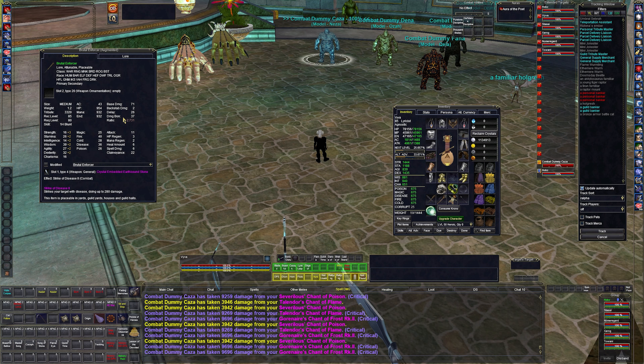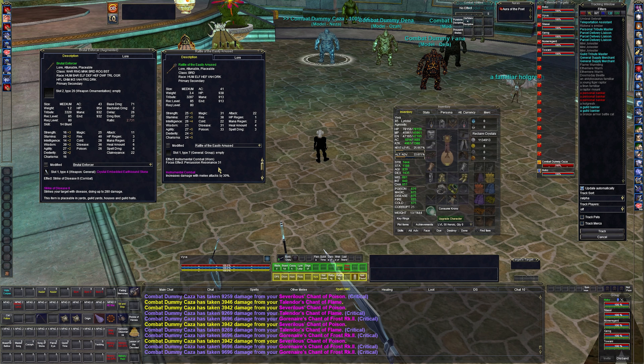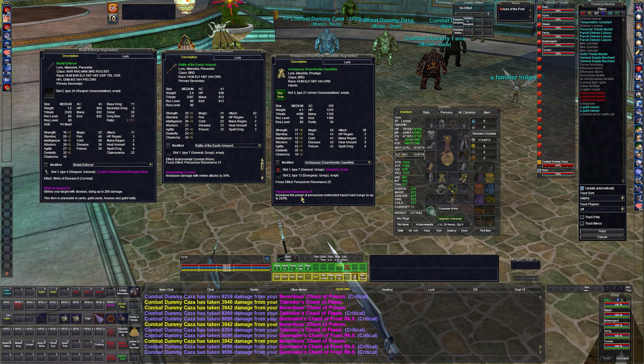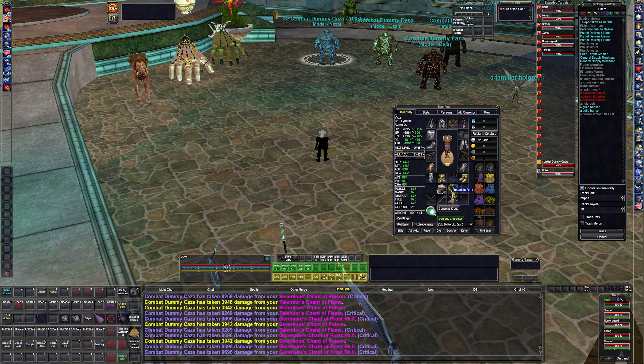Gear-wise: I have a primary weapon and Rattle of the Easily Amused as the offhand from House of Thule. Long term this might change as I need more HP, endurance, and mana stats past 85. This has the highest percussion resonance I could find, and all the chants are focused by percussion instruments. Removing it loses about 200 to 300 damage per tick on non-crits.